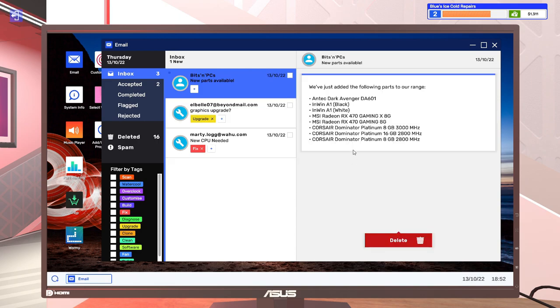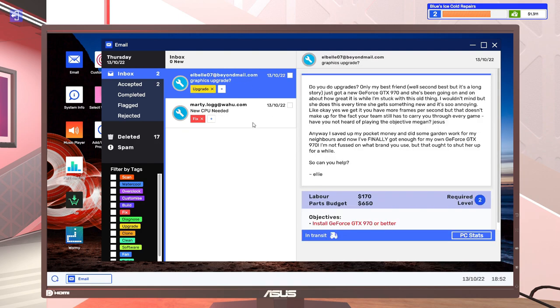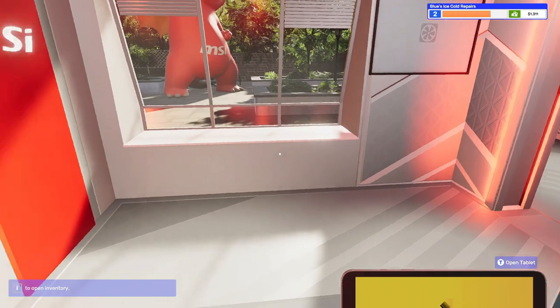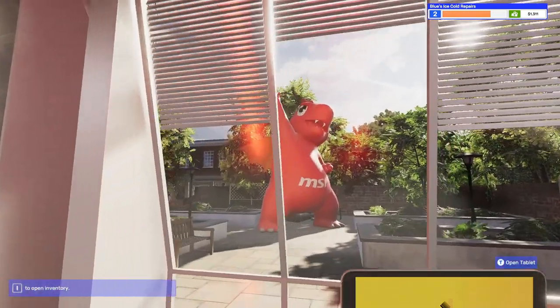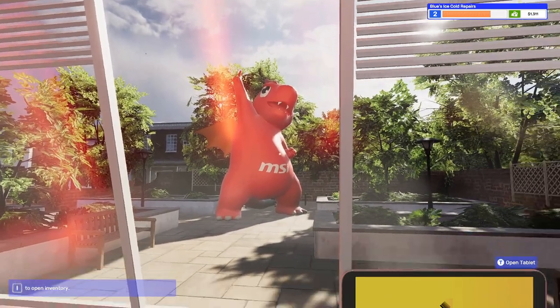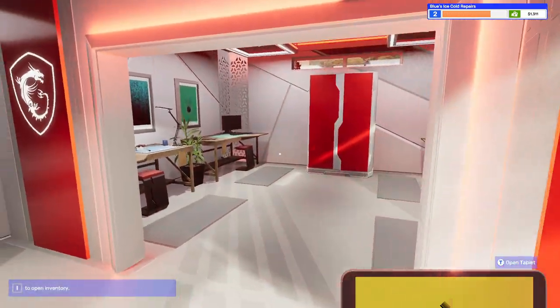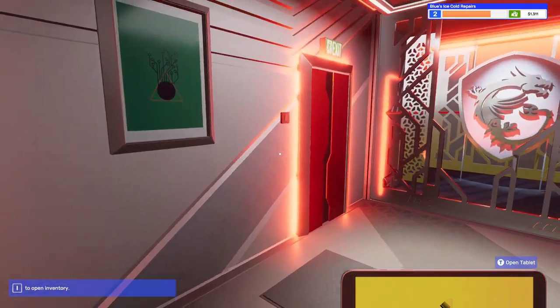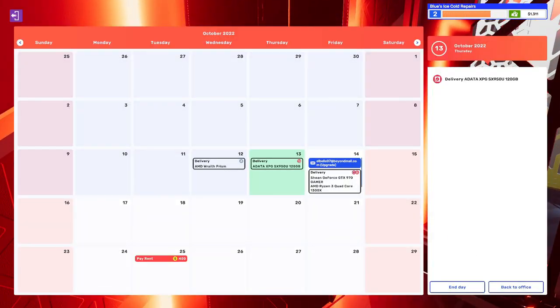Got a new SSD, an RX 470, and some new RAM. Thinking of everything for this day. This dragon is so cool — I like the real MSI. I really want to look that up. That was everything, so go over here, turn off the light, and end the day.